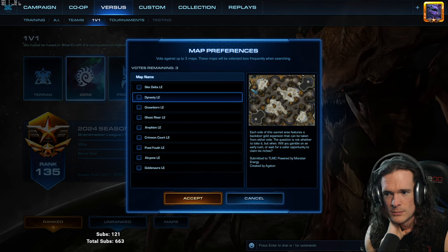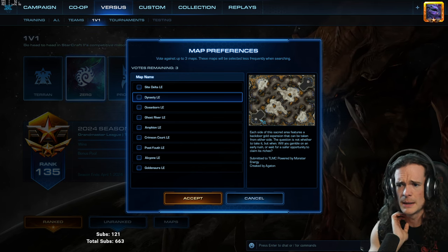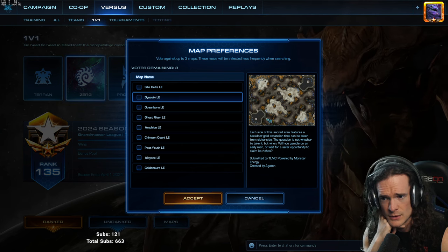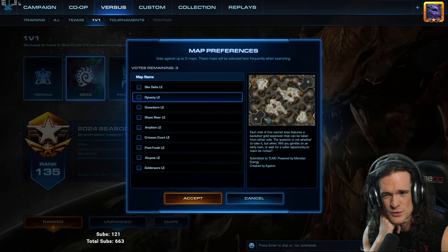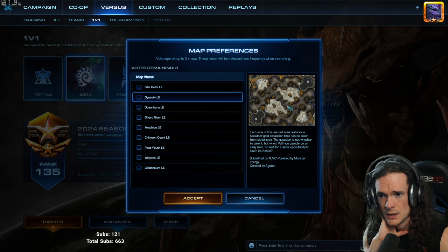Dynasty. I only got to play one match on this map so far. My opponent went for three bases and never took a fourth, utilizing the gold base and going mass Void Ray with speed after a Tempest opening. So this map seems really good for air, especially for Protoss.